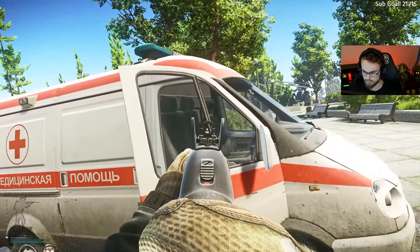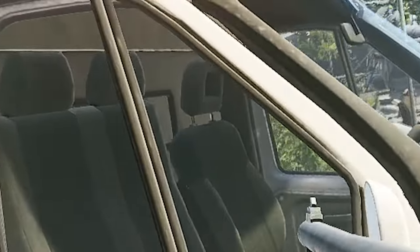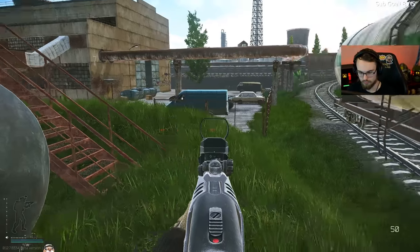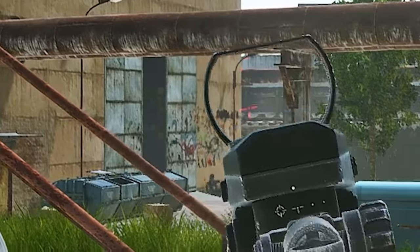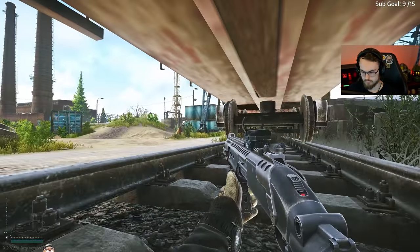A popular gun in law enforcement in the US, the Mossberg 590A1 is a beautiful budget gun. Today we're going to be talking about some of the ammo recommendations and tips and tricks for this gun, which I believe is one of the strongest budget guns in Tarkov right now.